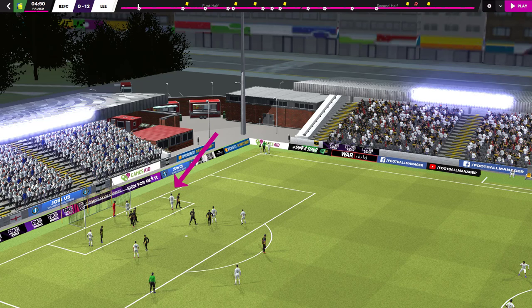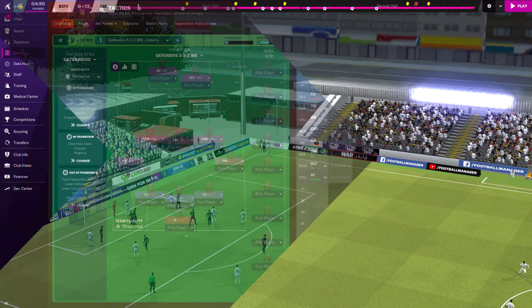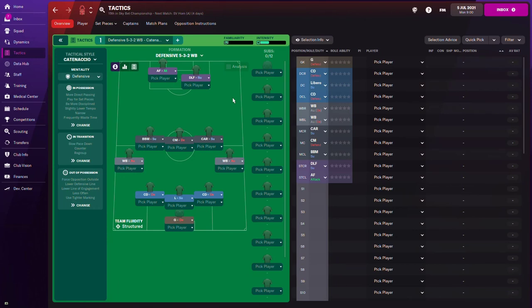I noticed that not only near post corners but far post corners have seemed to work for me, and also playing the ball to the edge of the box has worked too. In this video I'm going to share how it's possible to create one routine that takes advantage of all these areas — the near post, the far post, and the edge of the box — when you're actually taking your corner.